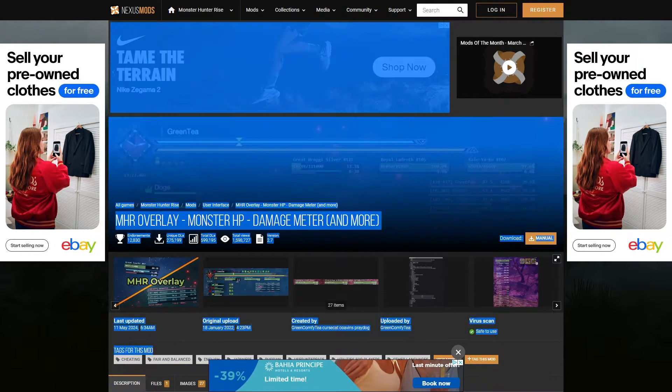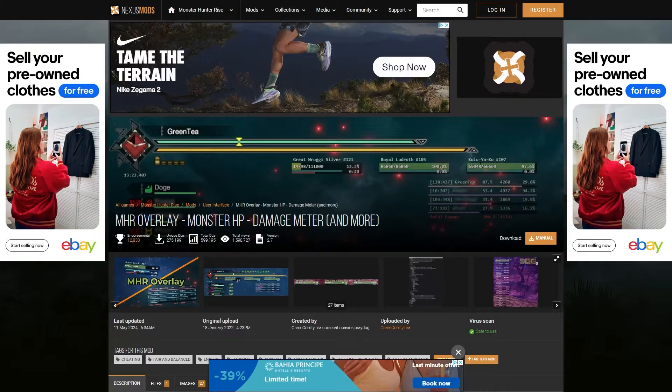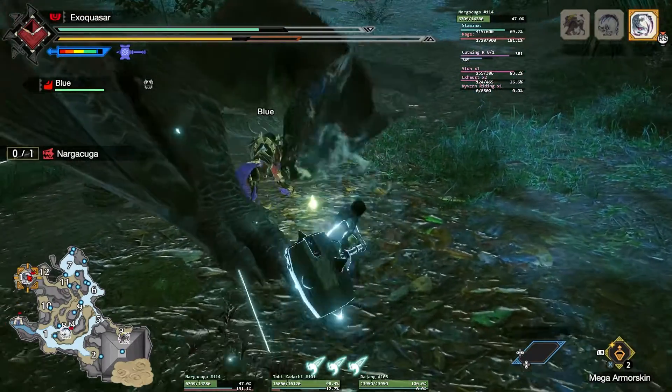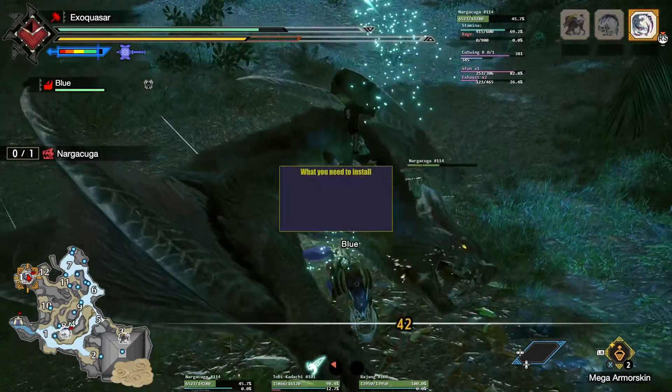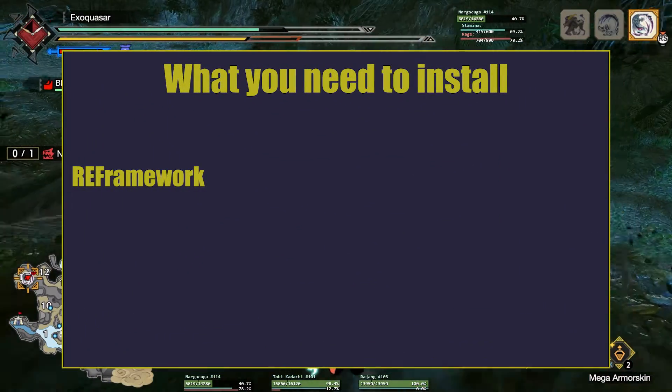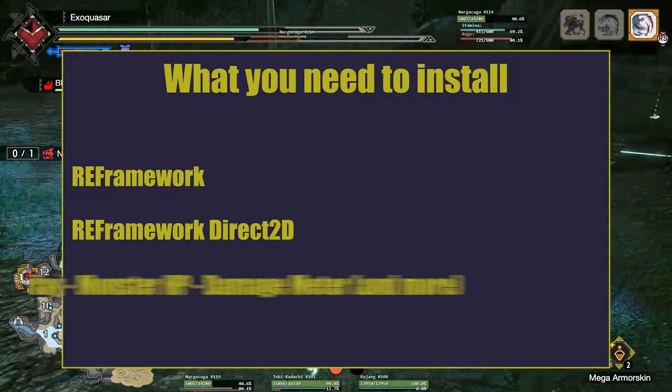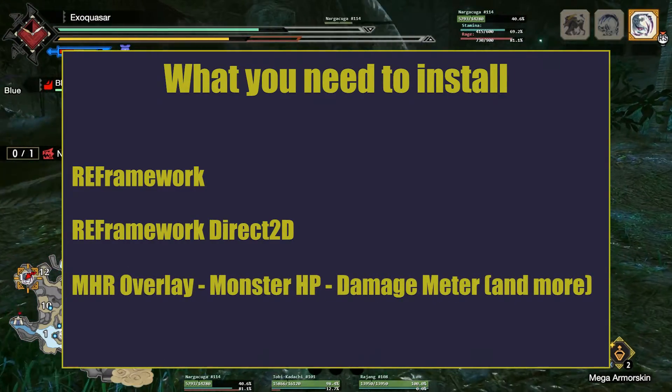All of the links are in the description, so just go and follow those and it'll be super easy to install. The three mods you're going to need are called RE Framework, RE Framework Direct2D, and Monster Hunter Overlay.